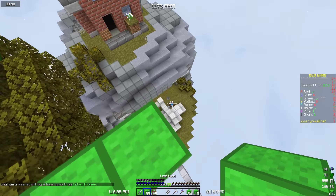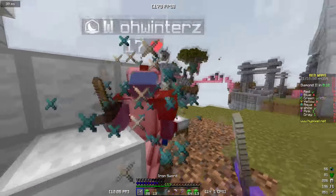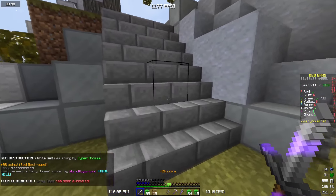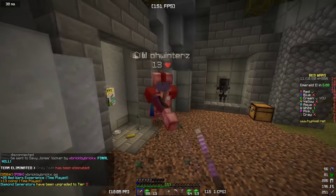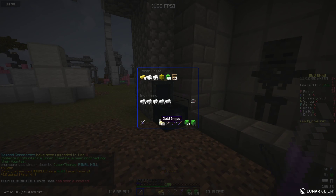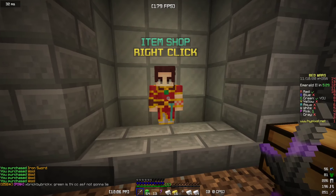I'm gonna do that. Ladder clutch here, drop down, kill him, get his bed. Go up here because I'm kinda low, not gonna lie. But then just jump down anyway and completely fail at killing him — or maybe not. I always say that and then I win. Also, that dude was rich.